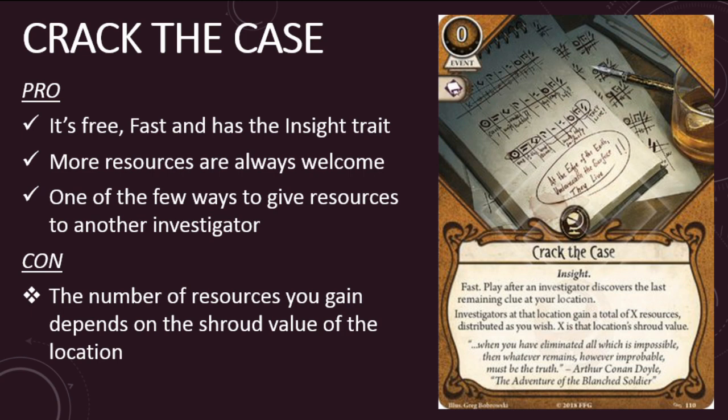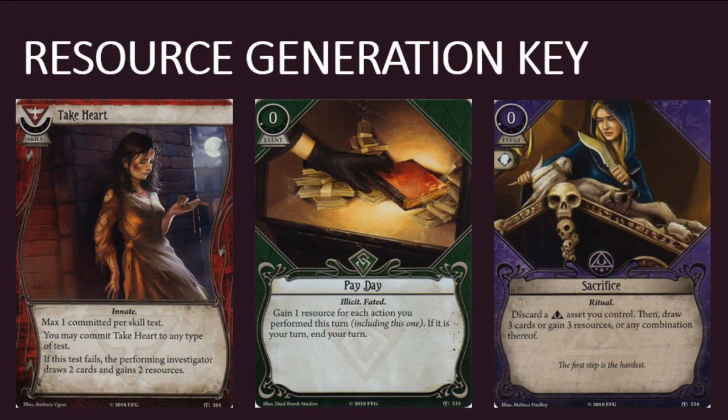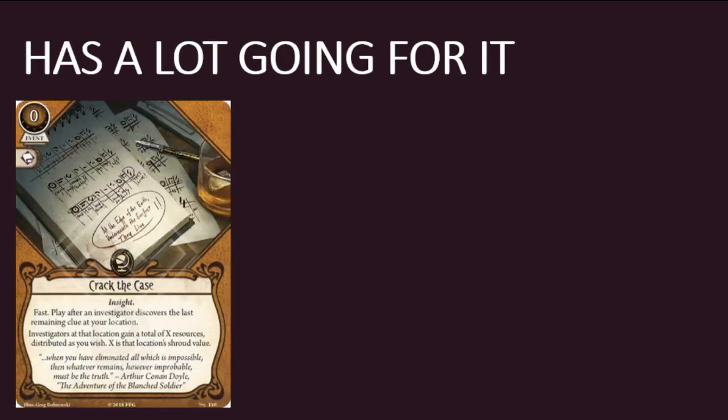The second card we're looking at is a Seeker event. This is Crack the Case. It's a free event with an Intellect skill icon and the Insight trait. It's fast and has the game text: Play after an investigator discovers the last remaining clue at your location. Investigators at that location gain a total of X resources distributed as you wish, where X is that location's shroud value. Resource generation plays a very important role in the Arkham Horror LCG, and most of the classes have received new tools of late to help them keep their resource pools topped up. Crack the Case appears to be the Seeker entry in the resource sweepstakes, and the card has a lot going for it.